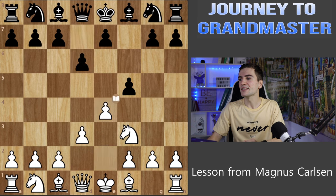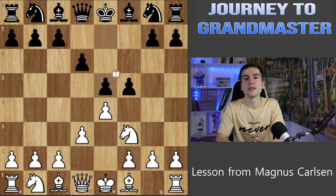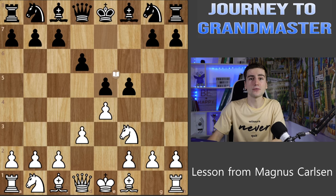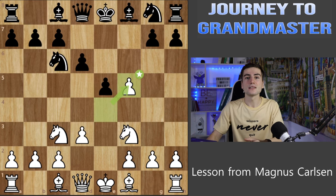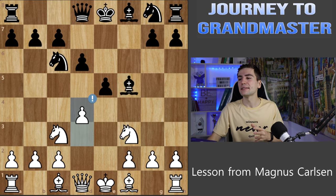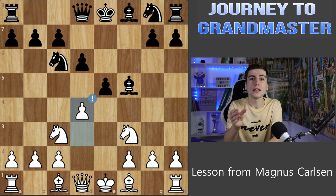If your opponent attacks you on the side, punch him in the center. Black plays d6 and White immediately goes on with e4. The idea is that the move e5 weakens Black's pawn structure and weakens the king, and you need to use it by opening up the center completely. After Knight c3, Knight c6, and e takes f, the best move for White is d4. If your opponent attacks you on the side, hit them in the center — it's like bull's eye in darts: aim for the middle and you're spot on.